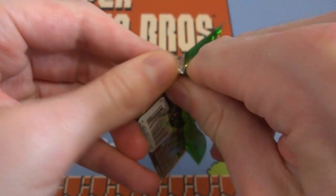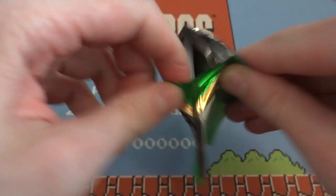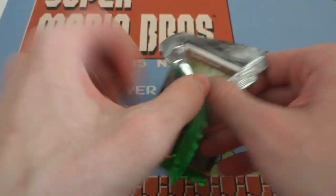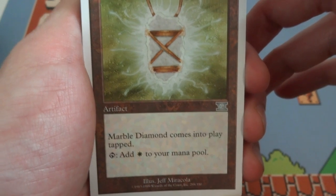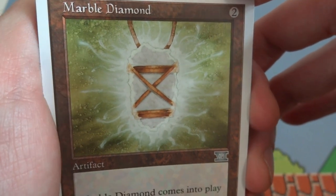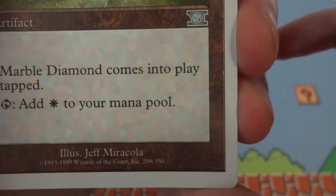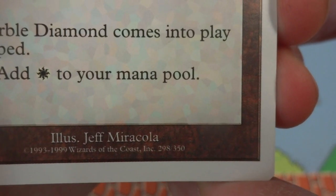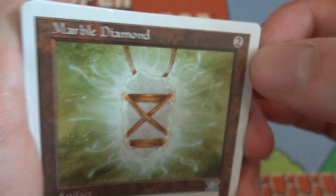Hopefully we'll get some really cool cards and have a trip down memory lane. Wow, this is definitely an older pack — so much fun to open. Got the white border going on. Looks like the first card is called Marble Diamond — uncommon. Marble Diamond, two generic mana: comes into play tapped, tap to add white mana to your mana pool. Looks like some sort of talisman with energy emitting from it. It's an artifact from Sixth Edition, illustrated by Jeff Miracola, 1993–1999.